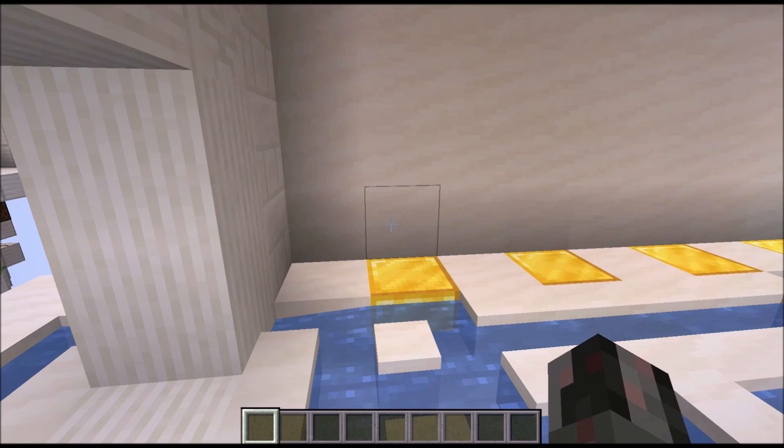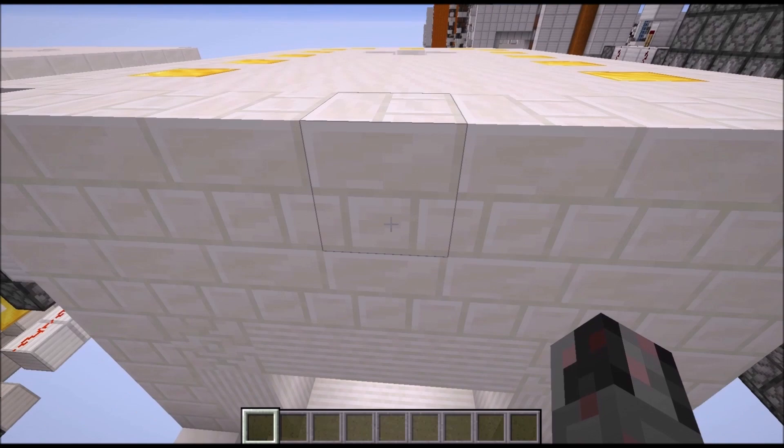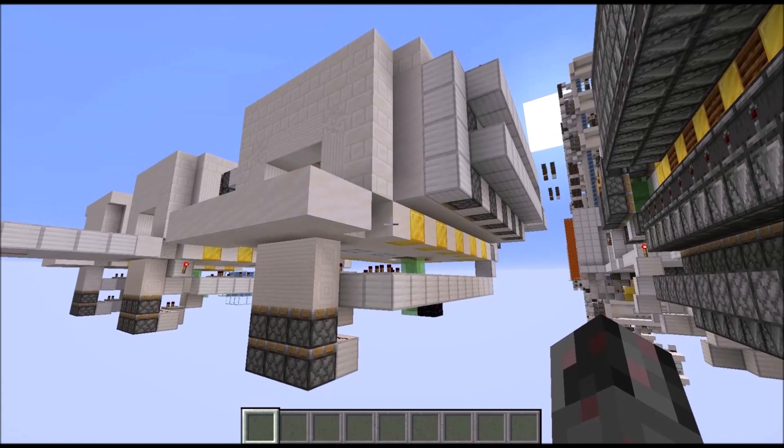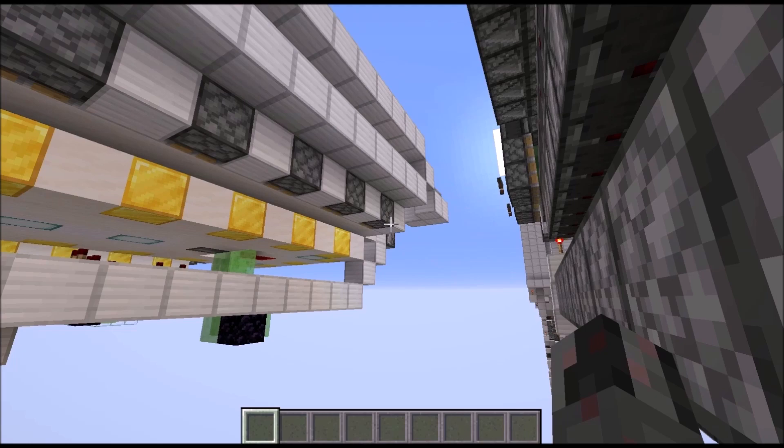There are also a few more requirements to keep in mind, but I will talk about them more when we're building. Additionally to the size of the room, you need three blocks to either side as well as to the back, three additional blocks, and five blocks towards the bottom — which are just for the part that closes the door, the part which is the actual trigger, and the connection between the trigger and the walls.